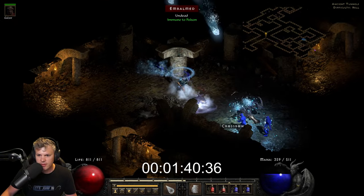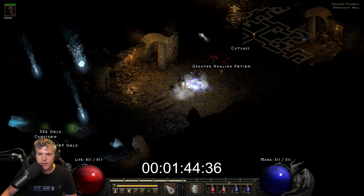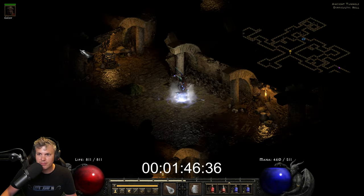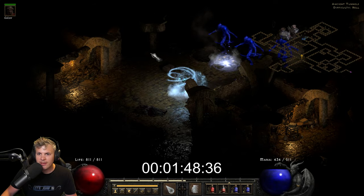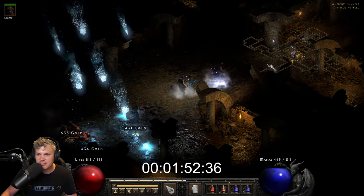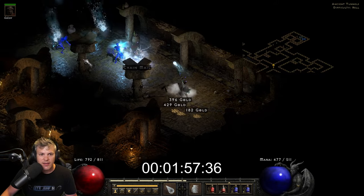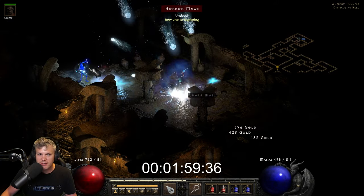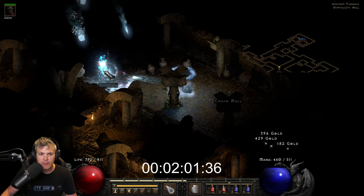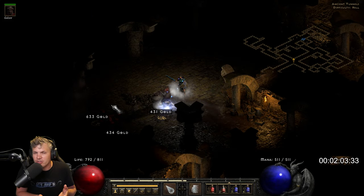I've always loved standard Blizzard Sorceress gameplay, but I think it would be really cool to just sling Frozen Orbs and have a fair counterpart to it. I kind of see Blizzard as your DPS option and Frozen Orb as your AoE option, because right now Frozen Orb is just the weaker option in my opinion. That's the players 1 budget Blizzard Sorceress run in the Ancient Tunnels.